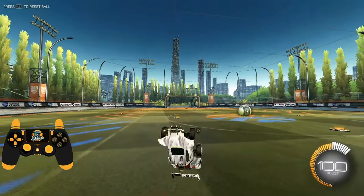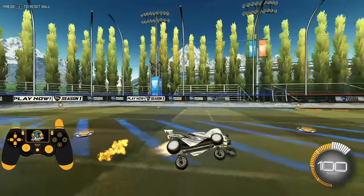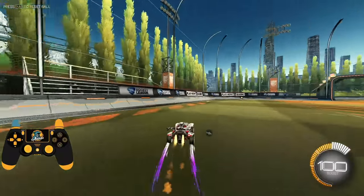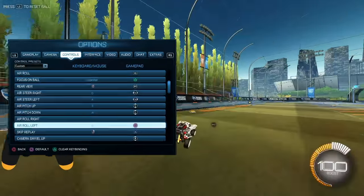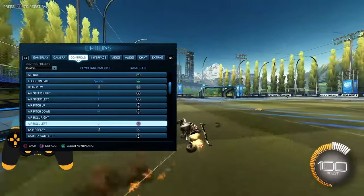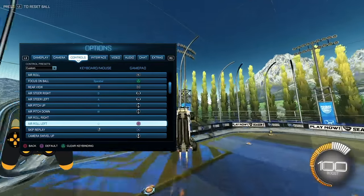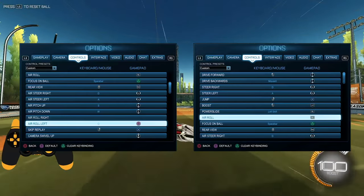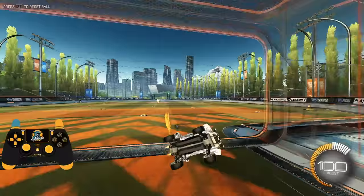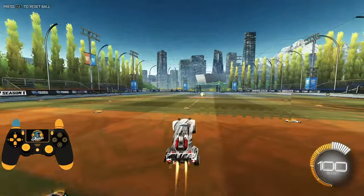When it comes to key binds for air rolling, there is some disagreement in the Rocket League community about what exactly you need. In my opinion, you should have both a directional air roll and a regular air roll bind. Each bind has its perks based on what you're trying to do. It's also a good trick to map your generic air roll and power slide to the same button.